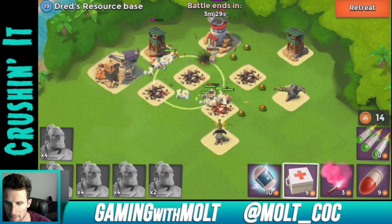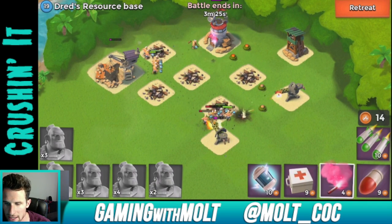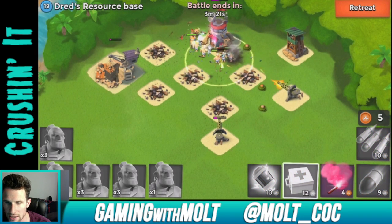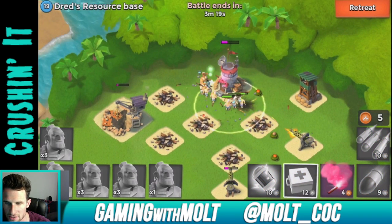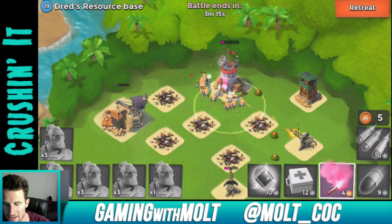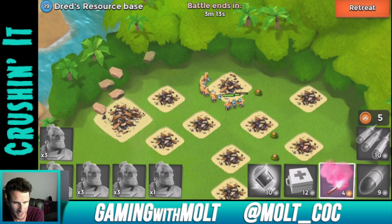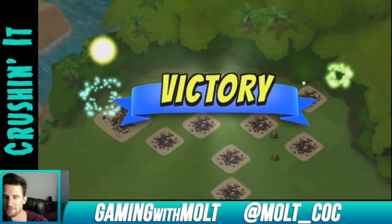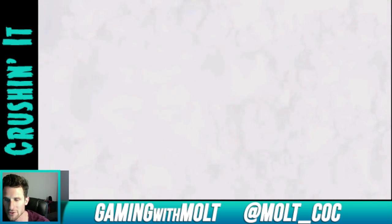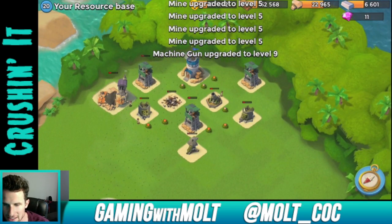We heal our troops as they take a good amount of damage, working their way around taking all the buildings out. We heal them up and they take out that big gun before the heal spell runs out. I think we lost maybe seven or eight troops but we successfully got a resource base and it's all upgraded now.